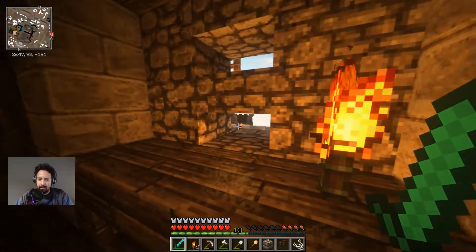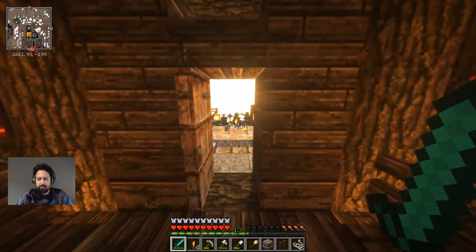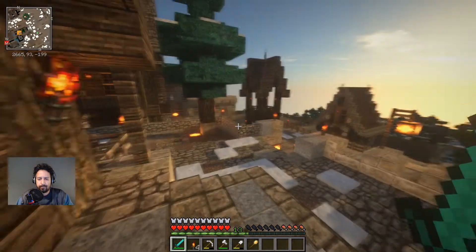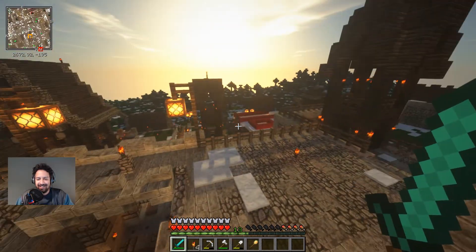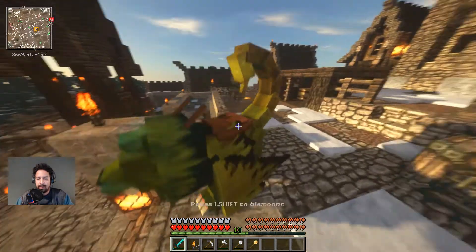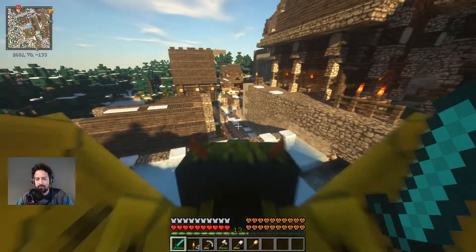Welcome back to another episode of Minecraft Minecolonies. In today's episode we're gonna be doing a couple of quick things. We're gonna check out the build of the restaurant, which is currently progressing. We'll also be looking at the upgrade of the chicken herder's hut, which is over here.